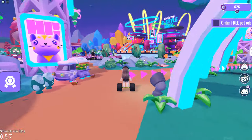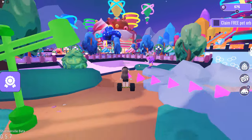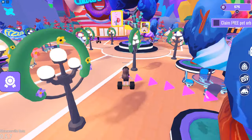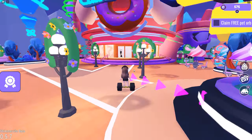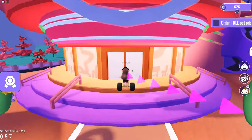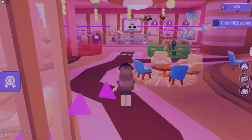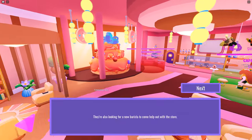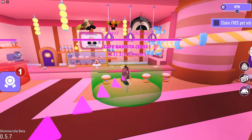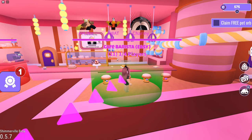I'm just gonna have to find the minigame lobby. It's maybe here — yeah, it's right over here. Players Cafe. Now I'm gonna have to join into this one thing. Cafe Bikmista — it's gonna be easy. We're gonna wait 10 seconds.